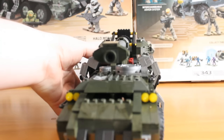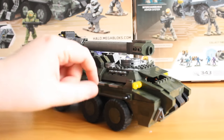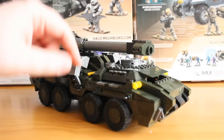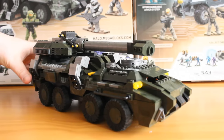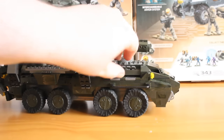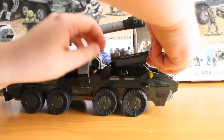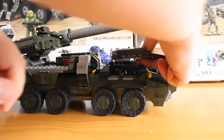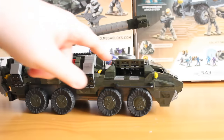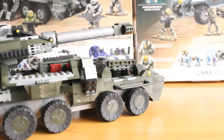Rotating it around again, you can see the window a bit better. On this side there's a little railing — I don't really know what it's for since the ladder is on the other side, but it's just another nice detailed piece. The vehicle is pretty symmetrical on both sides. The only exception is that on one side, instead of the railing, if you lift a panel up you can see a little folding window hatch — you could have a marine shooting out of it if you wanted. It just folds up and down. It's a nice little detail.